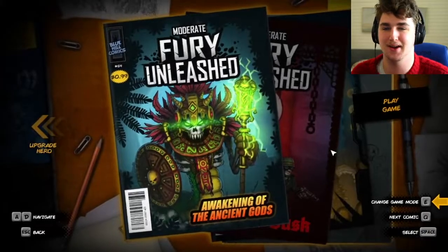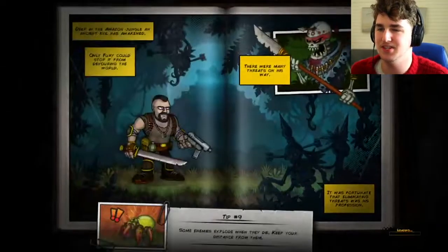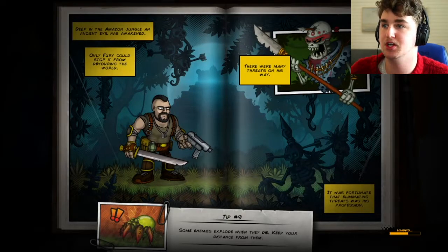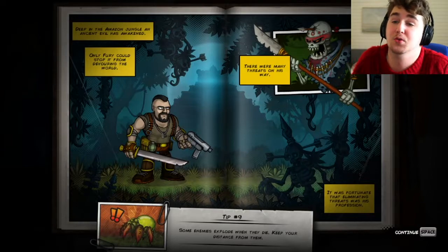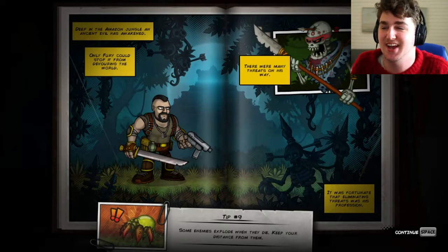This is made by Awesome Game Studios, I think. I'm not sure if it's an indie— Oh! Deep in the Amazon jungle, an ancient evil has awakened. Only Fury could stop it from devouring the world. Of course. Why wouldn't there be an ancient evil? That's a generic plot that every single story has.